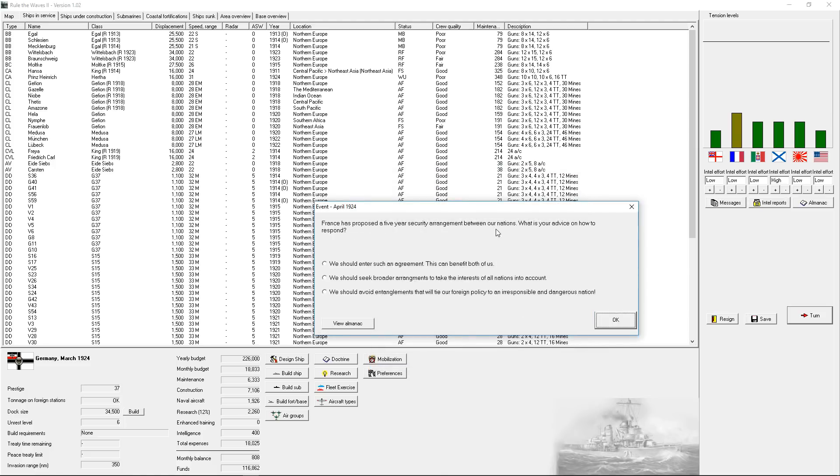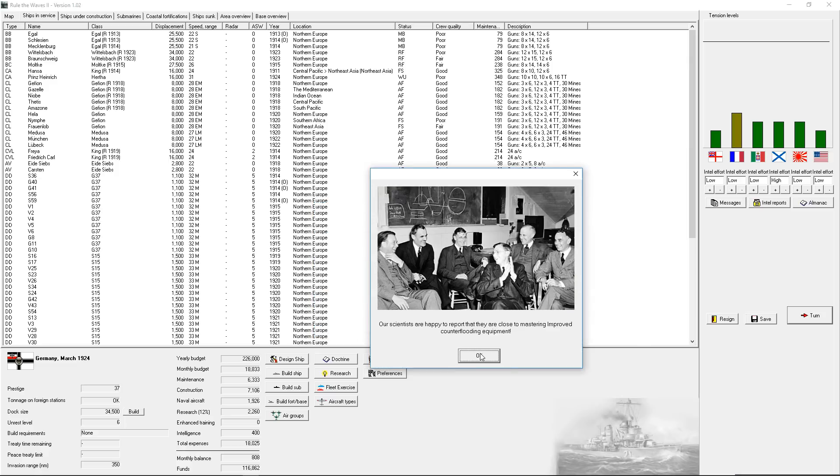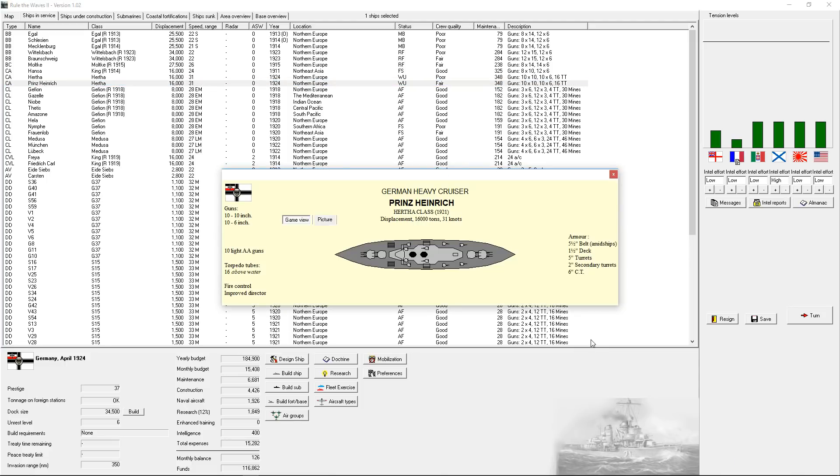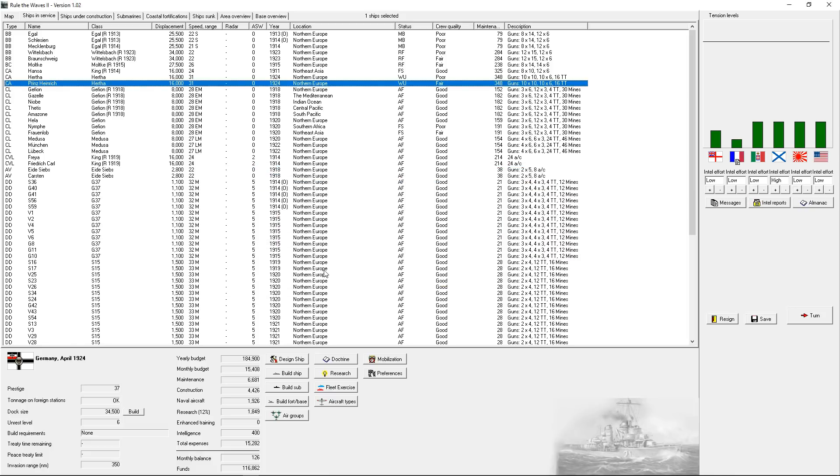It was a five-year security agreement with France. Let's do it - Germany and France. The Hertha class is heavier - much, much heavier. A little bit faster. Okay, not too bad. Not too bad at all.